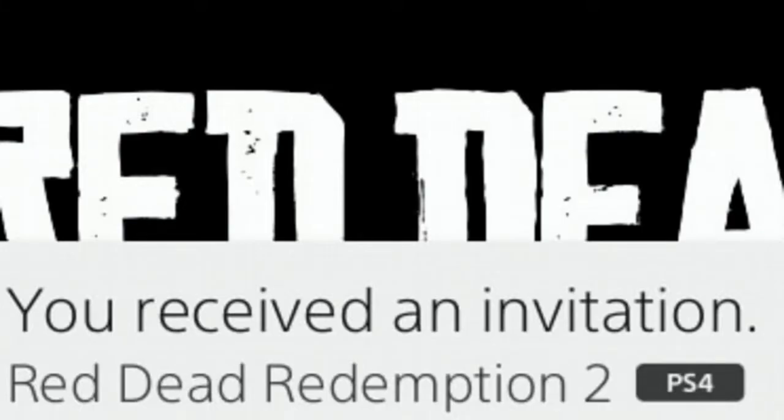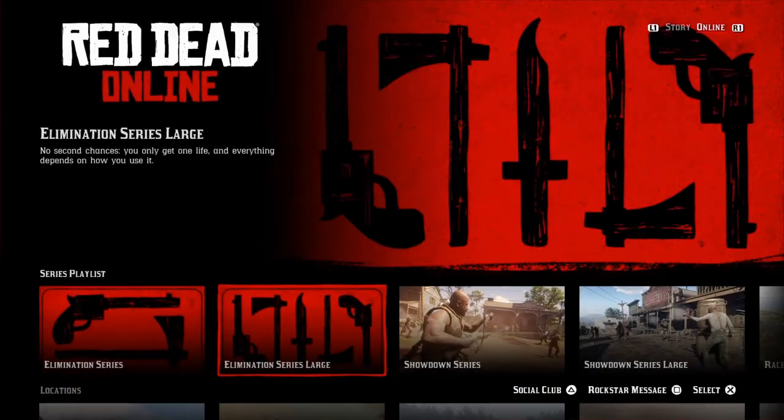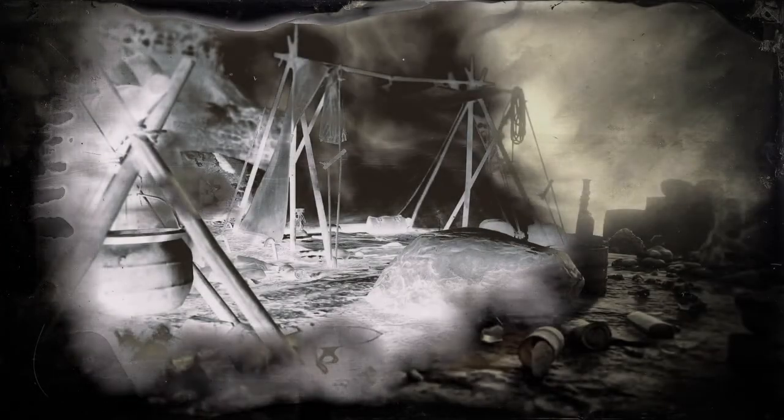Head back to the main menu where he will send you a play together. After he sends you that play together, you'll want to scroll down on the main menu, highlight Elimination Series Large, and after you click Start, go ahead and click Join on your friend's game who is in that poker game.